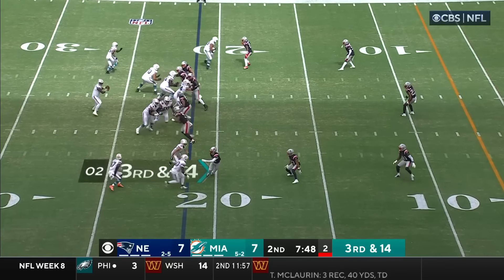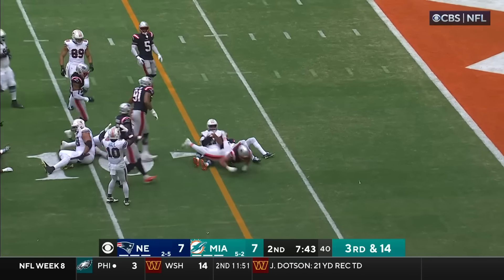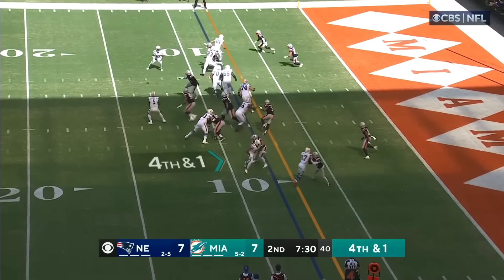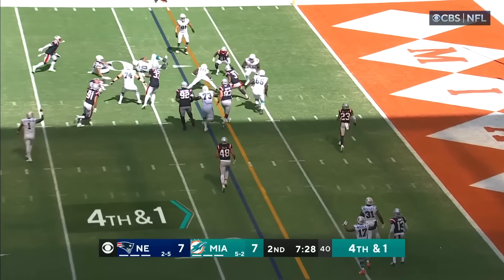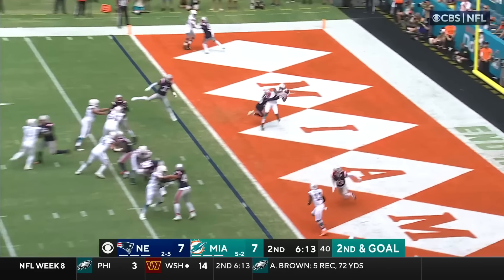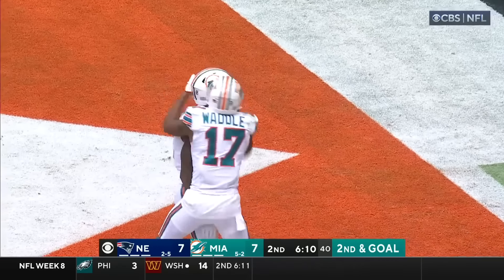Possibility in this defense. Dolphins get it to Waddle into the flat — Waddle ducks inside the 10. Hill slips a tackle. Trying to punch it in here — second down — pass — Tua — Cedric Wilson — touchdown!